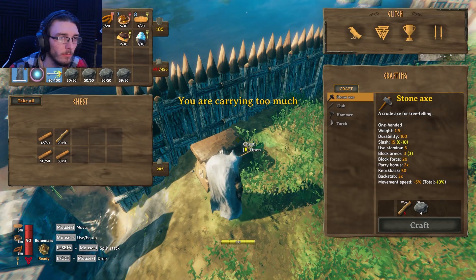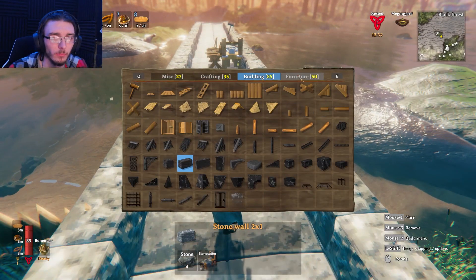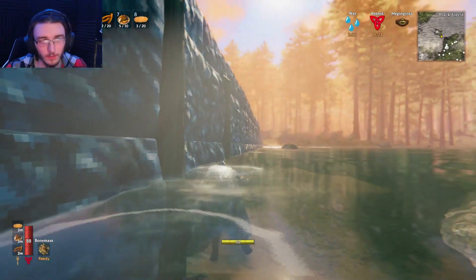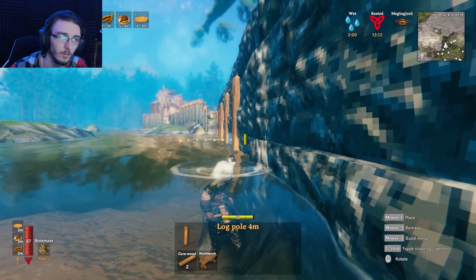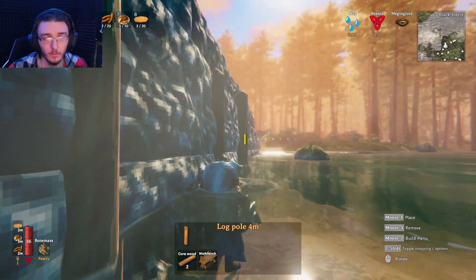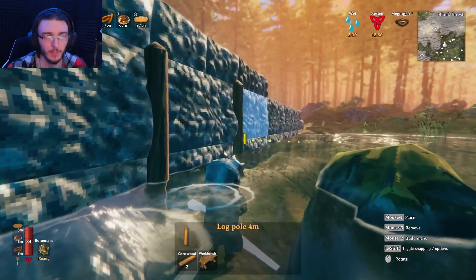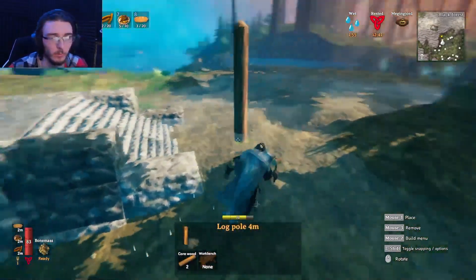I'm thinking some core wood, some normal wood. Because I was kind of thinking for these sides, something like this — just to kind of give it a little bit of texture. I should be able to get to that. Yes, I am. Very nice. I think this will divide it up a little bit, instead of it just being one long gray path — it'll be separated and might look a little bit fancier.